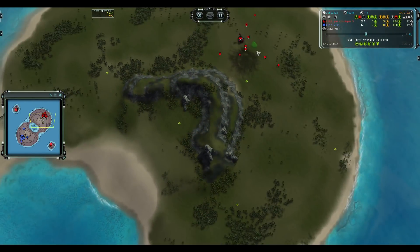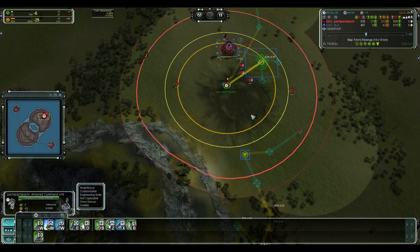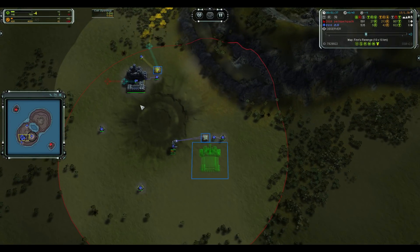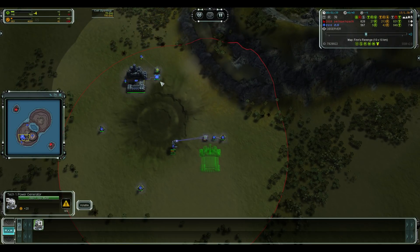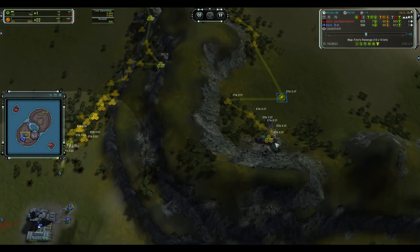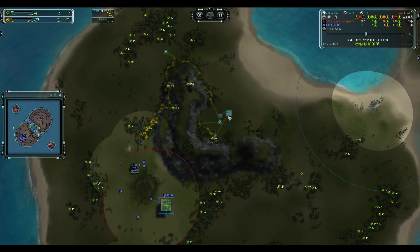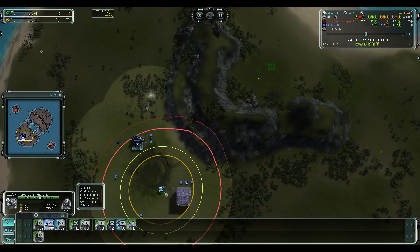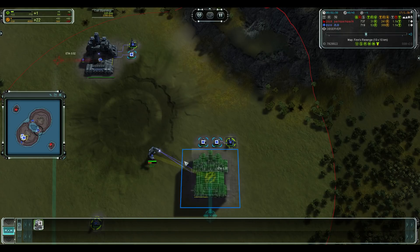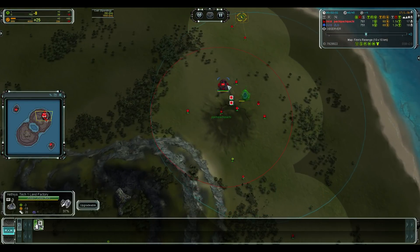Zlo is going 3 pgens then second land factory. Zlo also going 3 pgens, second land — you can see some reclaim here. There's a queue forming and a PD and a radar at the end to protect the front mexes. Not always done but quite common to have a PD there, and the hydro is being built.